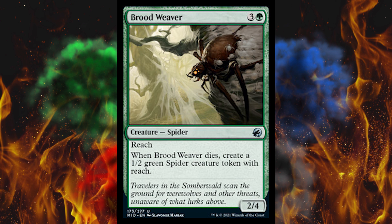Next up, Brood Weaver — a 4-cost 2-4 spider with reach. When it dies, create a 1-2 green spider creature token with reach. So you could chomp-block a flyer twice, though dragons will kill both of them.